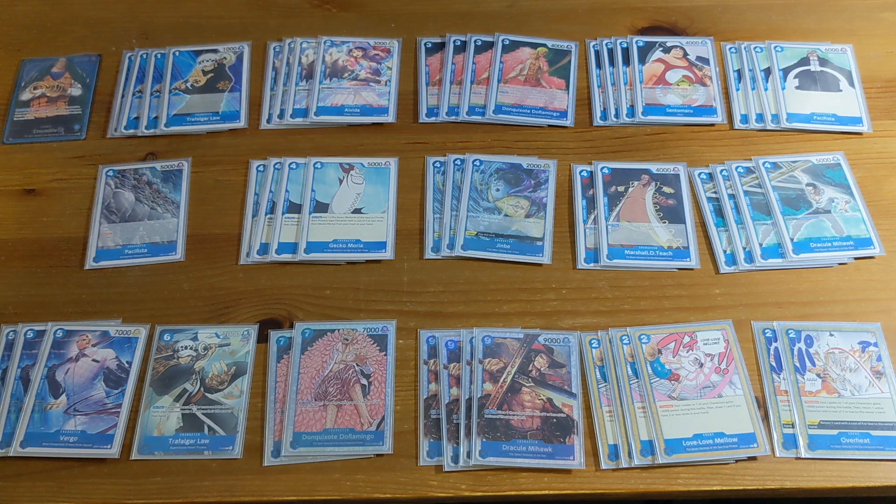If I don't have Sentamaru in hand, I can play Doflamingo to filter my next few draws and make sure I have a higher chance of seeing Sentamaru. Doflamingo is great — his other traits as a blocker are also relevant. Being a 4k blocker means he can block things like Shanks, which is becoming pretty popular. At worst, he's a 1k counter and he's a seven-cost so you can bring him back with Gecko Moria.